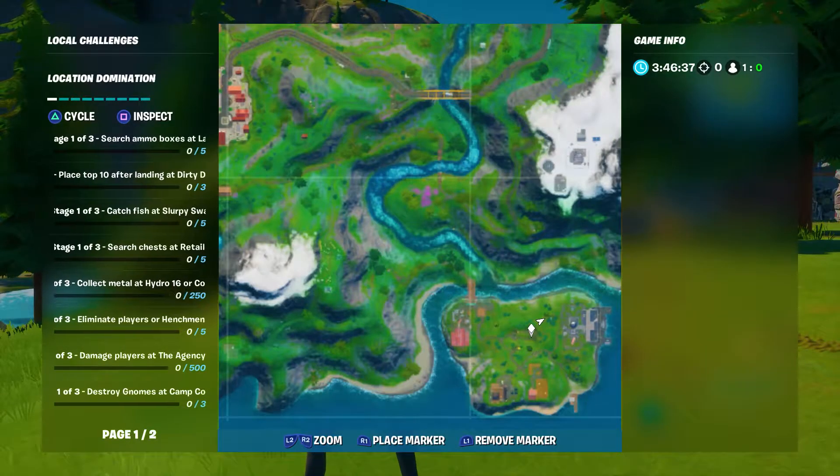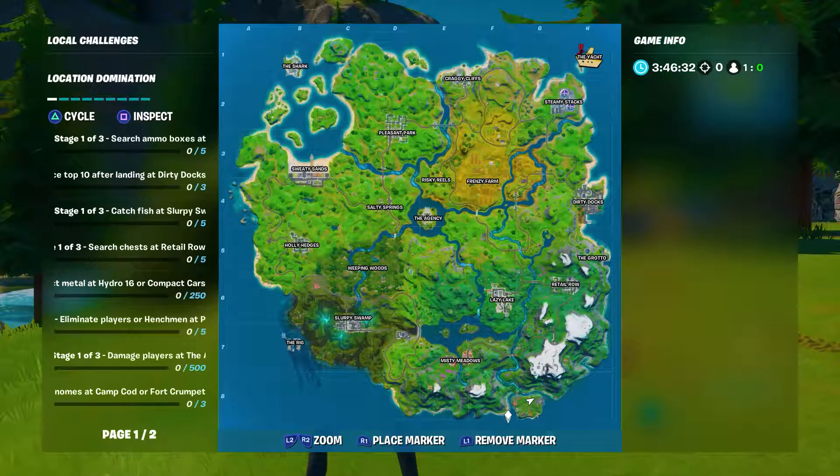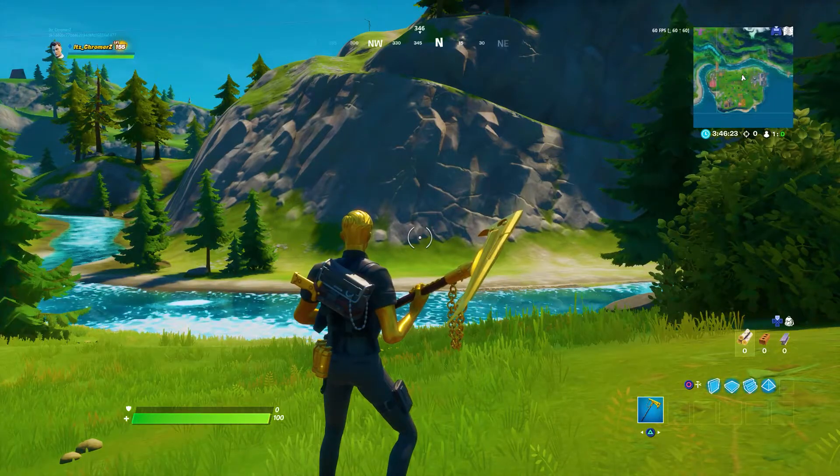Where we are at the moment is Camp Cod, which is literally right at the bottom of the map on this little island. There are seven gnomes in total at Camp Cod and we're going to be showing you guys where all these locations are.